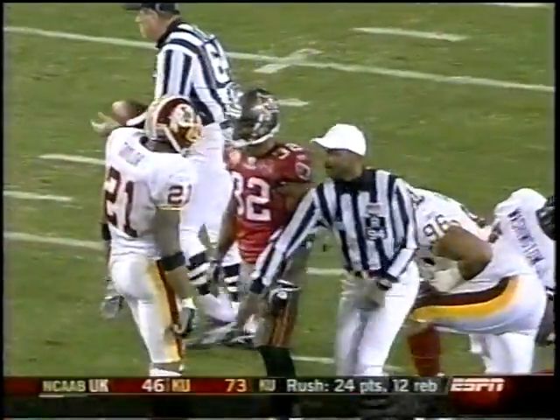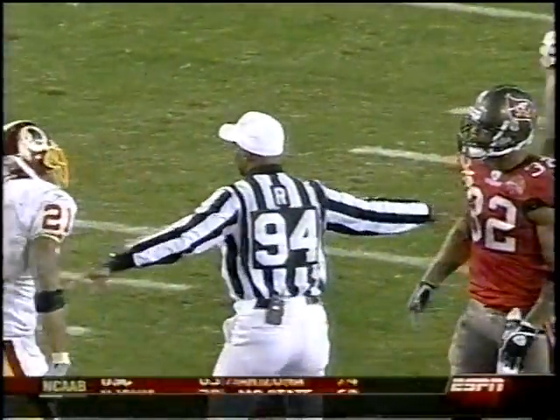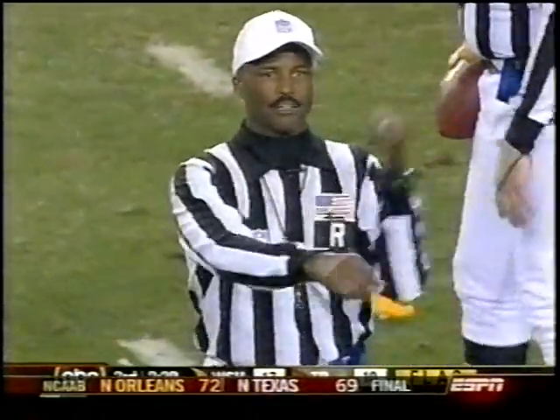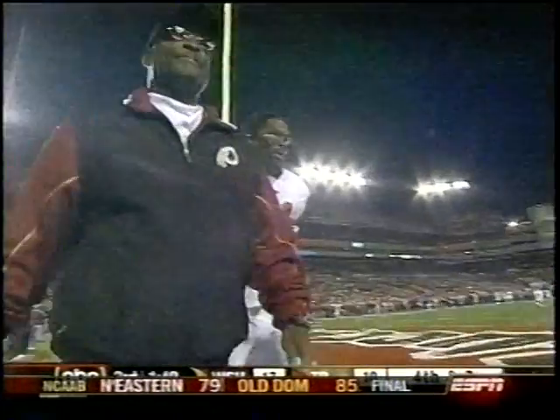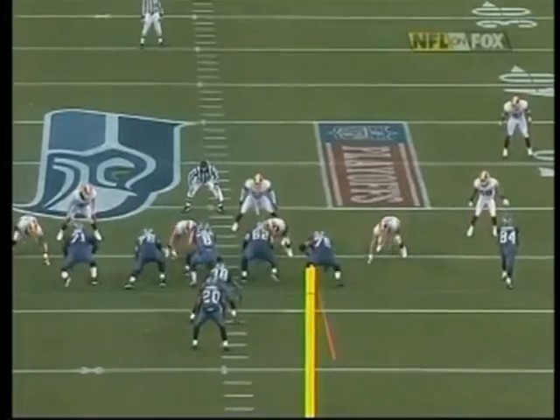Sean Taylor spinning in the face of Michael Pittman — Pittman retaliates with a push. You saw the flag coming out — unsportsmanlike conduct called against Sean Taylor. Taylor is automatically ejected from the game. As he leaves, Sean Taylor hurt himself over the play, he's still down.